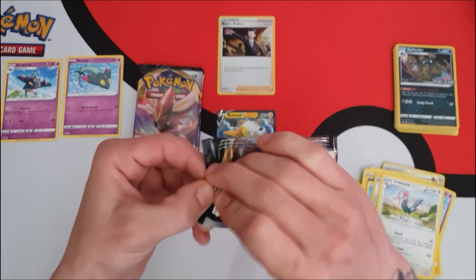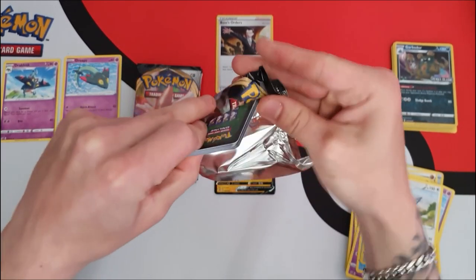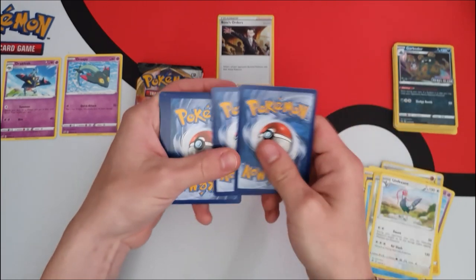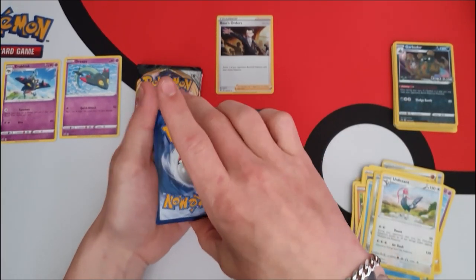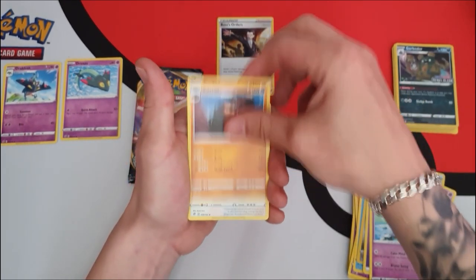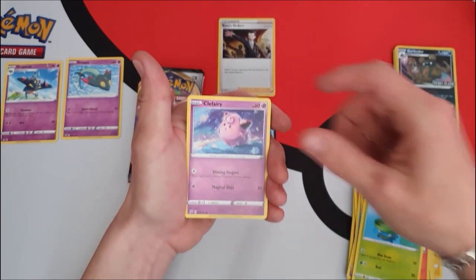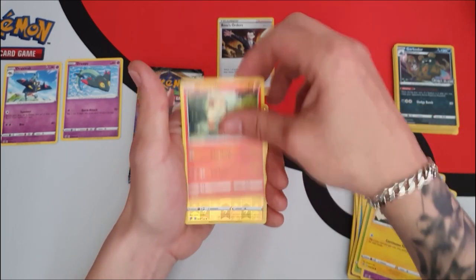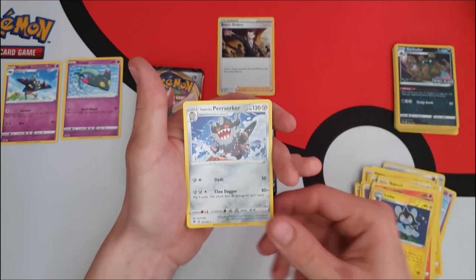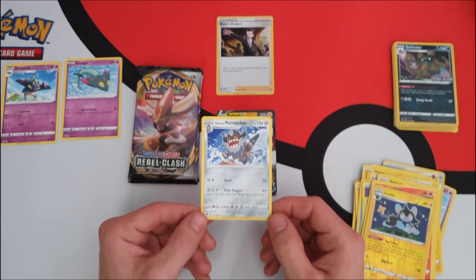Nevertheless, let's get into the last pack of the pre-release box — my personal favourite starter really. We've got a green code card. I might actually switch up showing the code cards because a lot of people are saying they bring spoilers. Sorry, forgot the energy! Cards: Carkol, Litwick, Lotad, Clefairy, Vault Orb, Grey Life, Luxio reverse, and a Galarian Perrserker non-holo rare. So I don't think the code card colour matters anymore — oh, that's good that they've sorted that out.